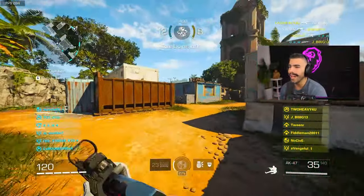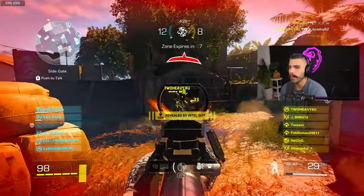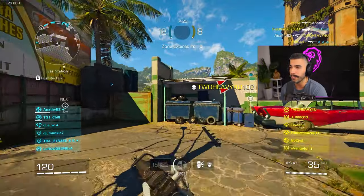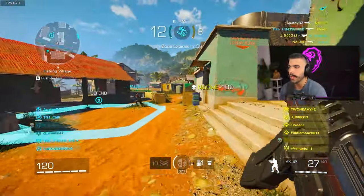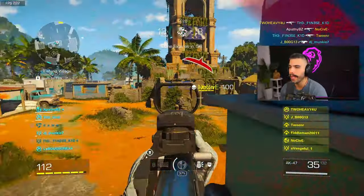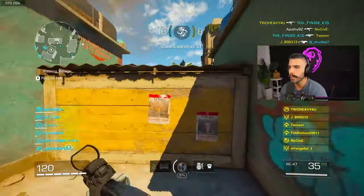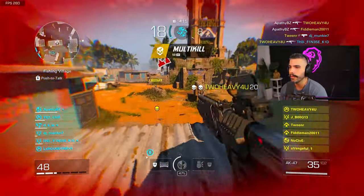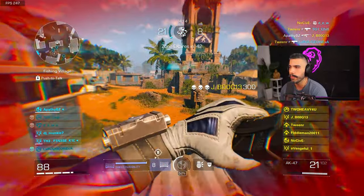There's a specific attachment on this build I really want to highlight. People think you need Rapid Fire or Chrome Barrel on this build — you do not. Chrome Barrel increases damage range, but this gun doesn't have a problem with damage range. At this range I'm still hitting for 20 damage, so I can five-shot at that range. The drop-off is very, very far, so Chrome Barrel is not necessary at all.